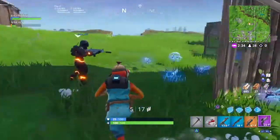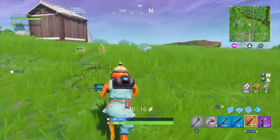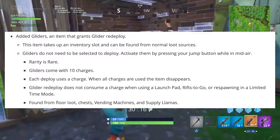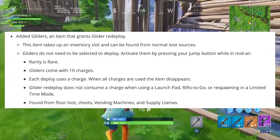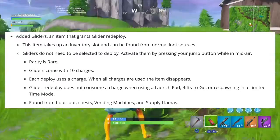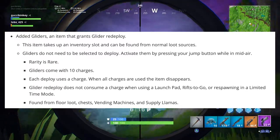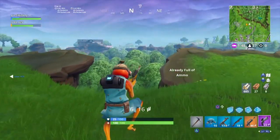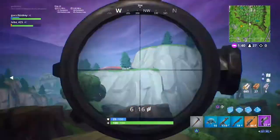The next item added into the game is the glider. This basically allows you to do the redeploy whenever you want if you have this item in your inventory. It takes up an inventory slot and can be found from normal loot sources. Gliders do not need to be selected to be deployed — you can have your gun out or pickaxe out, and if you jump and activate it mid-air it will deploy. The rarity is rare, they come with 10 charges, and each deploy uses a charge. Once all charges are used the item disappears. Glider redeploy does not consume a charge when using a launch pad or respawning in limited time mode. One important thing to note: you can't split them between teammates.